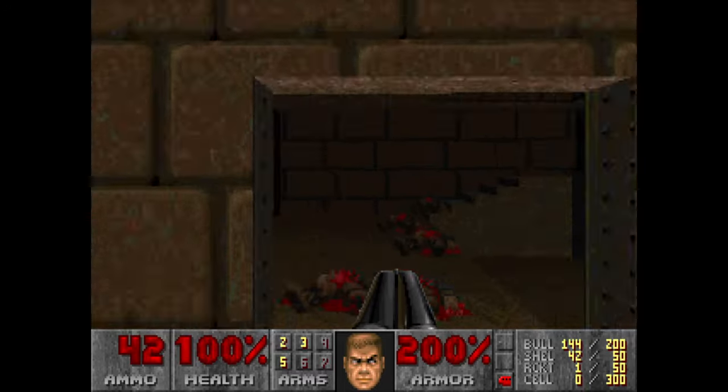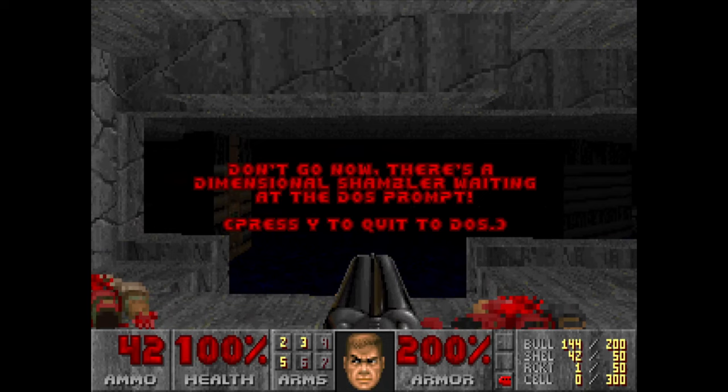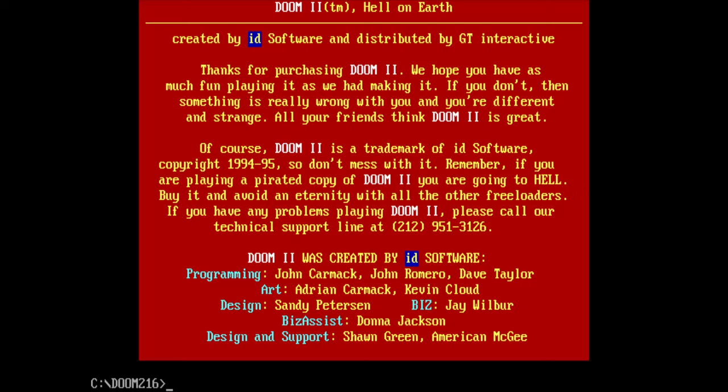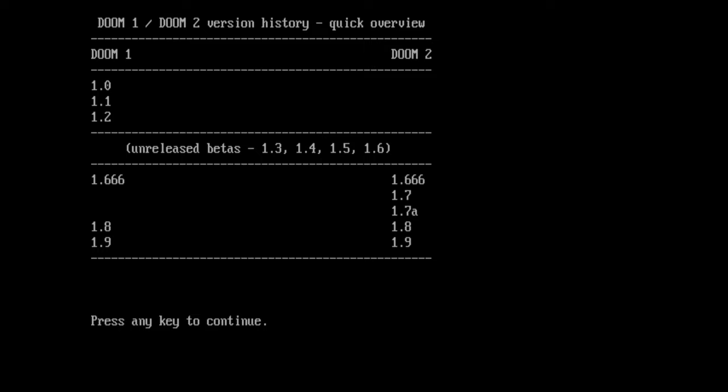And like I mentioned, the thumbnail pretty much reveals it — it was 1.8. So what is this 1.8 I keep mentioning? To better understand the significance of patch 1.8, I will make a slight digression and give you something like a quick history lesson. Here we see the summarized version history of Doom 1 and 2. And if you look to the left, you can see there is a pretty obvious gap in Doom 1's history — it makes a jump from 1.666 directly to 1.8.